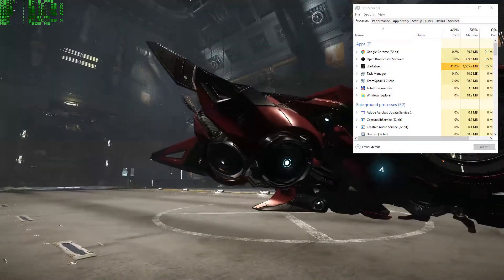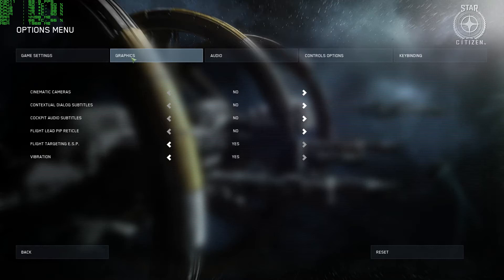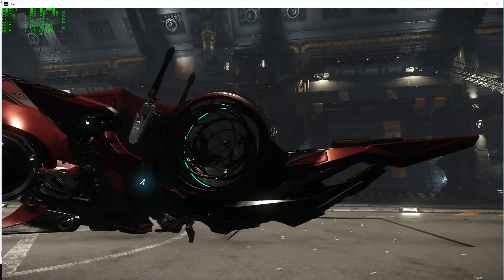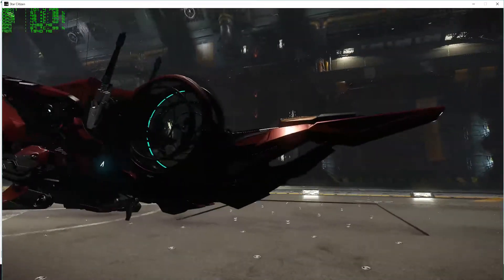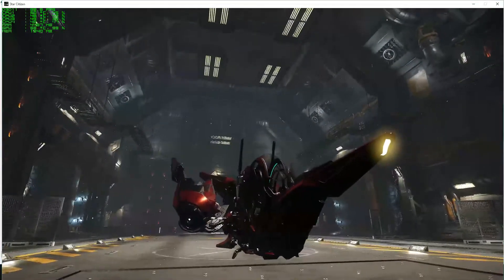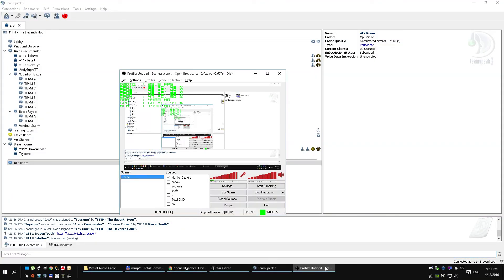Maybe it has something to do with windowed versus fullscreen graphics resolution. I turn fullscreen off — wow! In windowed mode I'm getting 20 more FPS than fullscreen, sometimes popping over 100, hitting 105 or 106. What the hell is going on? At least I have a video of this.